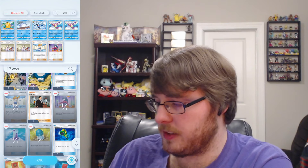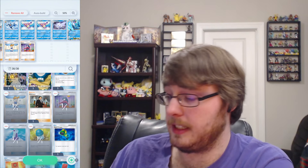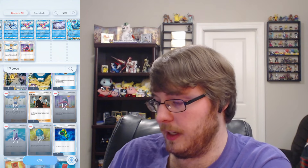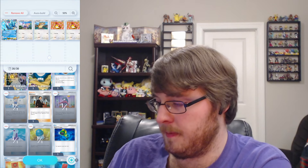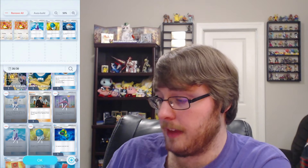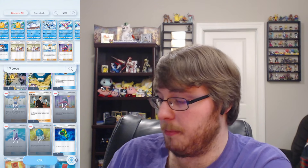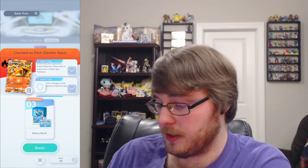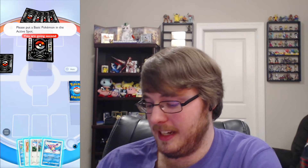I put in Bruxish and got rid of an extra Rattata — I really didn't figure we'd need it. I got rid of Red Card and decided to put in Misty. Misty is the trainer slash supporter that's really meant for water decks — we've run into it at least twice before. It is a good card, but it's really a good card if you manage to hit the heads.